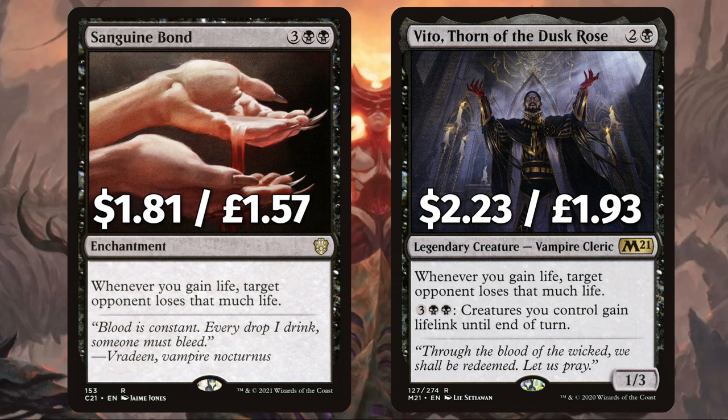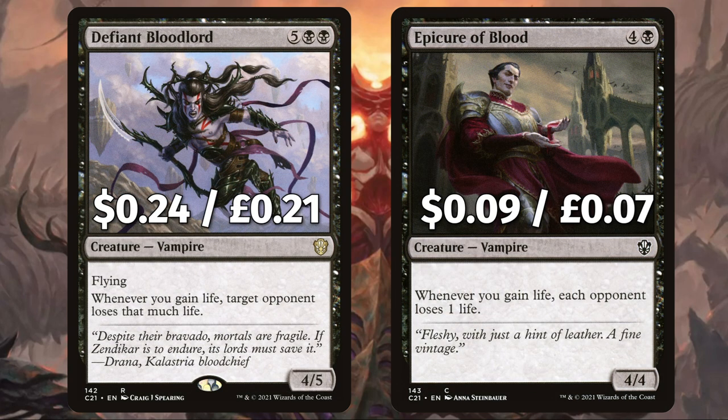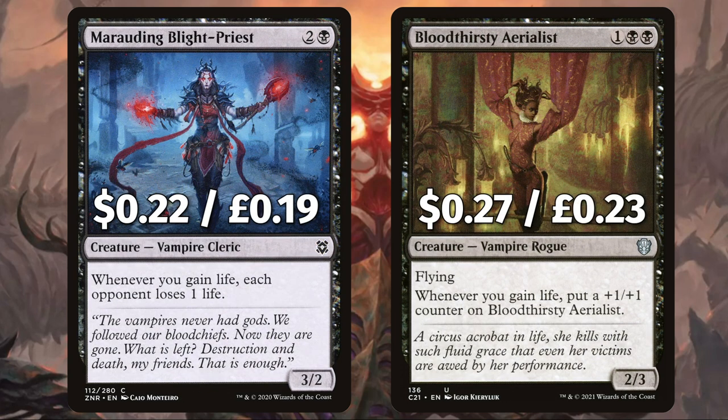We have Sanguine Bond and Vito, Thorn of the Dusk Rose — both say whenever you gain life, target opponent loses that much life, with Vito having the added option to give your creatures lifelink until end of turn. We have another life gain and drain with flying vampire Defiant Bloodlord. And Epicure of Blood — whenever you gain life each opponent loses one life. There's yet another gain and drain for one opponent damage with Marauding Blight-Priest and Bloodthirsty Aerialist — when you gain life put a +1/+1 counter on it.